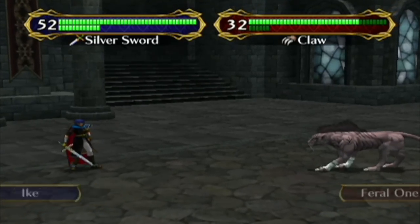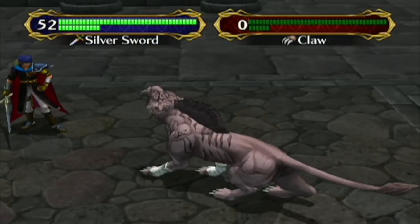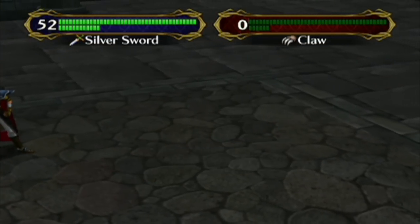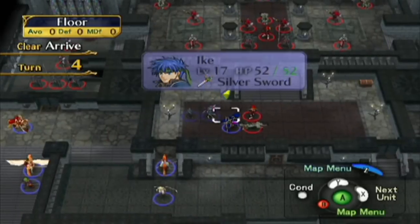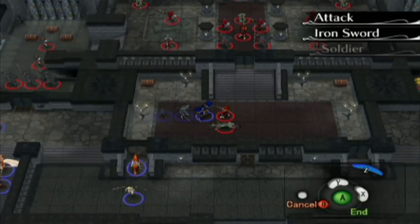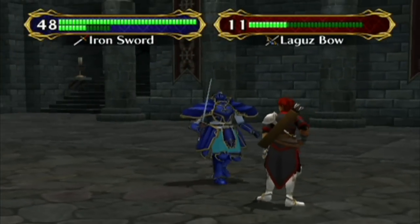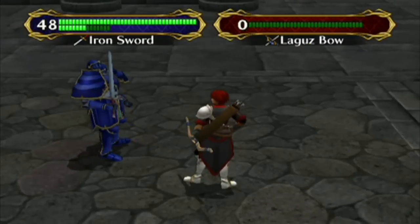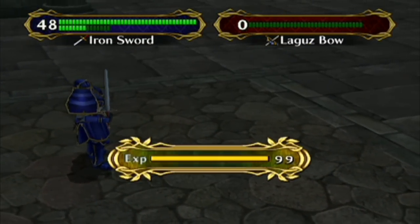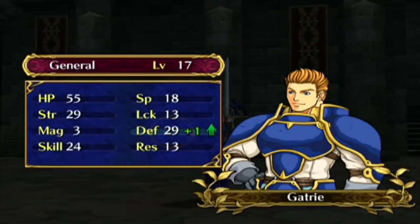A lot of people wondered why in that test video I uploaded of Ni No Kuni 2, I had the Japanese voices on. I usually play games with English voices, but I always watch anime Japanese with subtitles. The exception is Persona 4 the Animation, because one, the voice actors from the game are amazing, and two, that anime's dub is fantastic — it's one of the best dubs I've ever heard, and a lot of the dub is legitimately funnier than the Japanese version. Johnny Yong Bosch's Yu Narukami — he's amazing in the anime, which is what I told him when I met him at a convention.